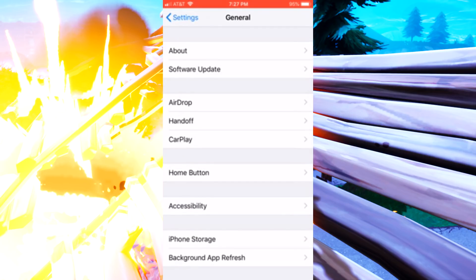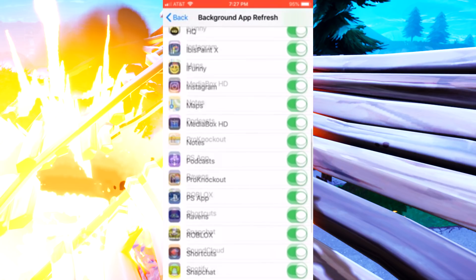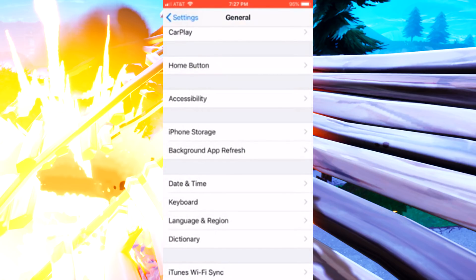There are a few other things you can try in this similar fashion, which is actually going down to that same setting, finding Fortnite, and turning it off and then back on again. That should help, or if it's off, turning it on.